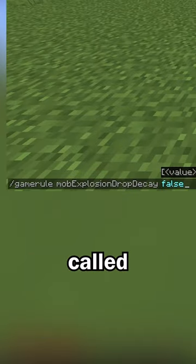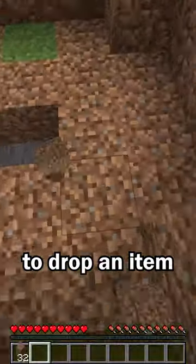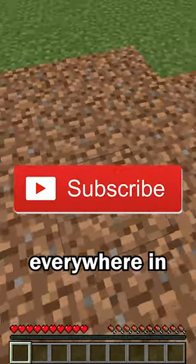A new game rule was recently added called Mob Explosion Delay, which when set to false, causes every block to drop an item when exploded by a creeper. Now you'll no longer have to worry about having ugly creeper holes everywhere in your world.